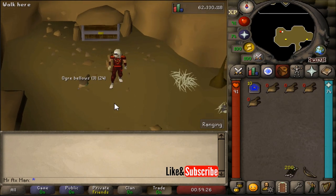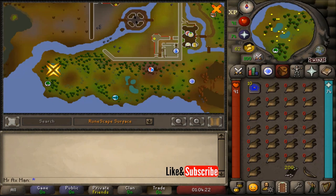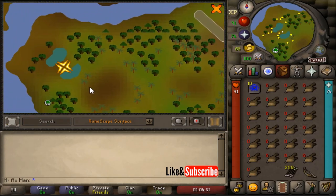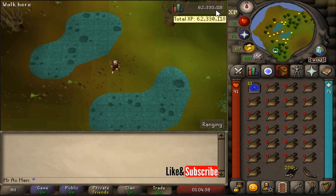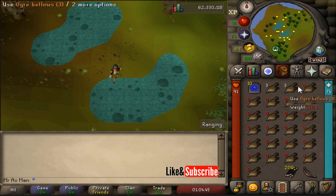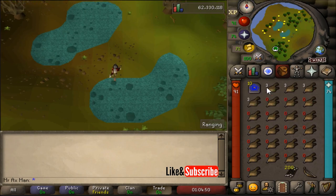I'll now show you the best place to kill the chompy birds. Once you have all the items and gear you need, head over to my location here, which is west of Castle Wars. This is the best place to kill chompy birds and will net you 150 to 200 kills an hour. Fill up all your bellows by right-clicking on the swamp and selecting Suck Swamp Bubbles. Your bellows will start to autofill — it does take a few seconds so give it some time. Get a full inventory of your ogre bellows to three charges each.